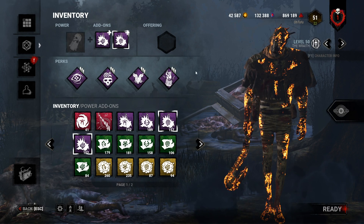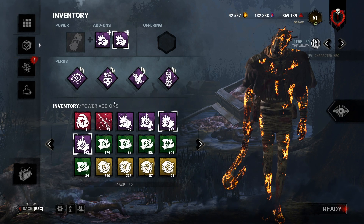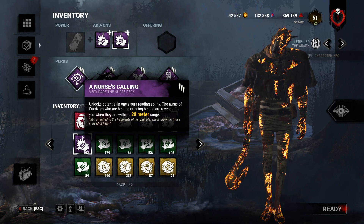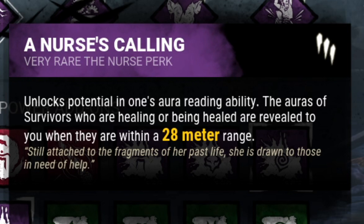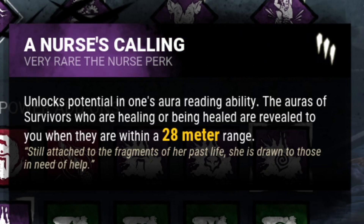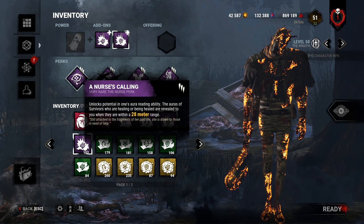Before talking about anything else, let's talk about what these perks do. Nurse's Calling is a Nurse teachable — it has a bunch of text but essentially you can see the auras of people healing up to 28 meters. If anybody is within 28 meters and they're healing, you see the aura of them and the person healing them. It's a pretty solid perk.